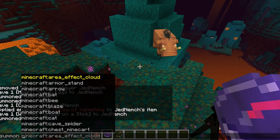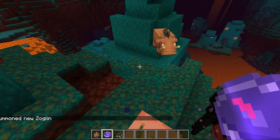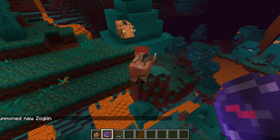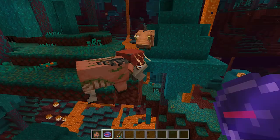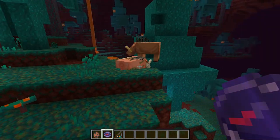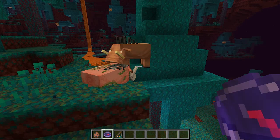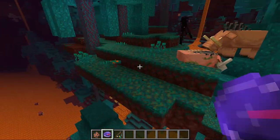Zoglins — if you summon them, that's what they look like. They basically look like zombified piglins, or as they formerly were, zombie pigmen, but they have the characteristics and features of a hoglin. They will attack anything in the overworld — any animal. They even attack hoglins, which I did not know. That's actually really cool. They will attack everything, so be careful around them.